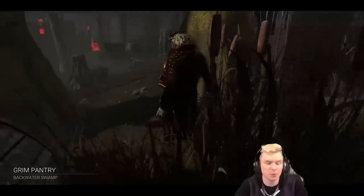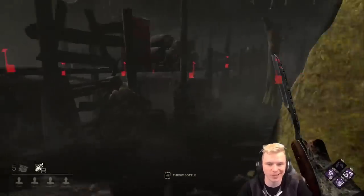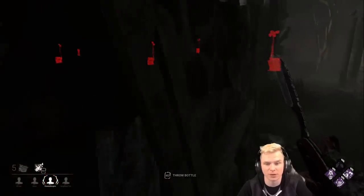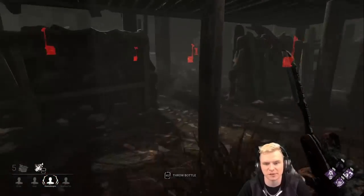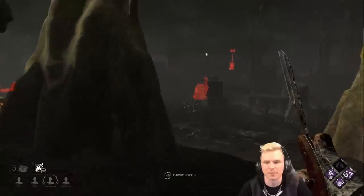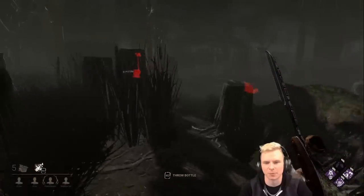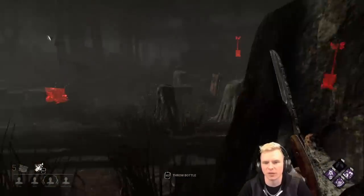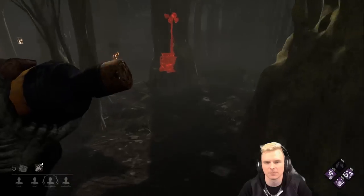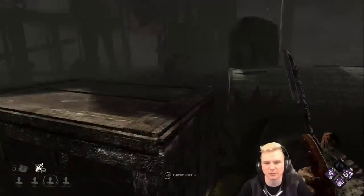Welcome back — today we're playing as the Clown with no add-ons on Grim Pantry with no offerings. We're running the build we've generally fallen in love with on Clown. There's an interesting-looking window I don't think I've seen in quite some time. Got somebody all the way up there — that's fine. Totems are in a bad spot, so I'm going to do a quick check on these before heading upstairs.